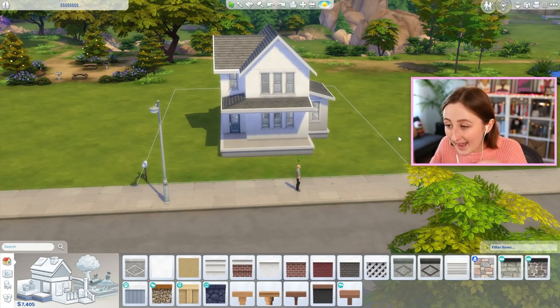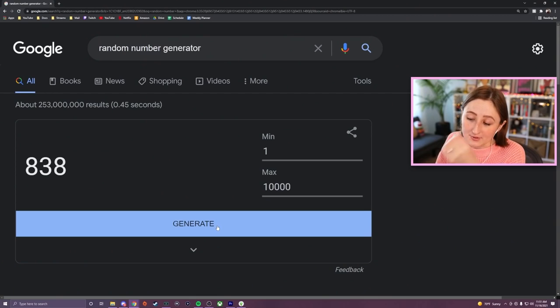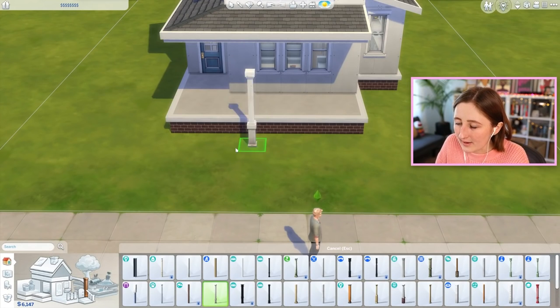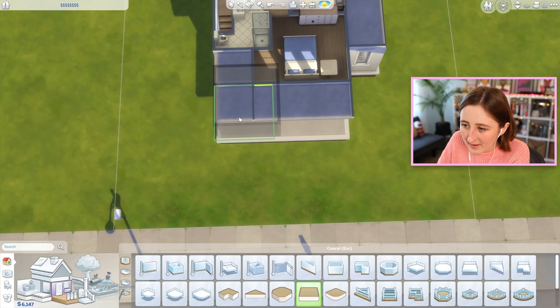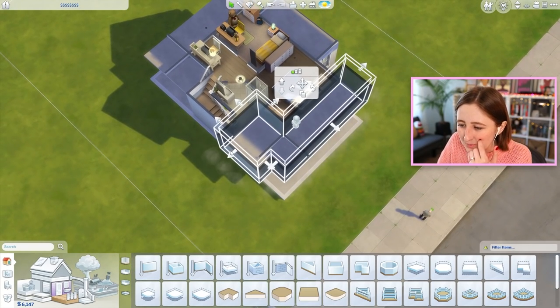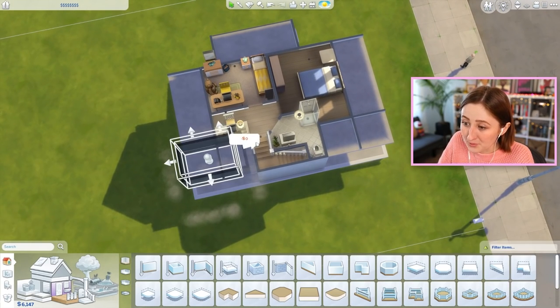Now we have to spin for the exterior — that's the wallpaper, stairs, fences, railings, landscaping, maybe a patio table and outdoor trash can. We got 6,000. I think this should be okay — we can do some pretty decent columns. I just have to be careful because I have a problem of thinking I'm rich, spending it all, and then realizing at the end that I'm out of money.